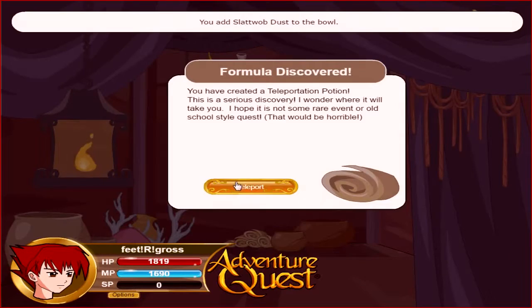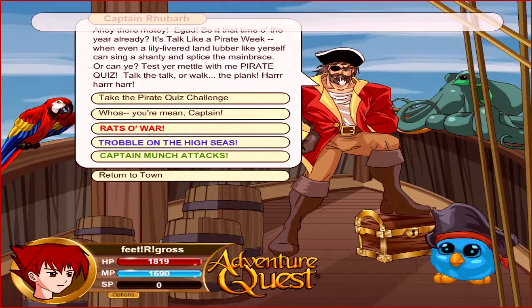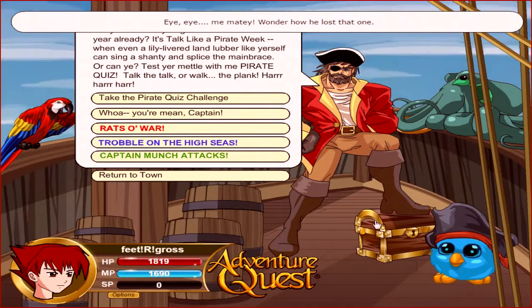You'll either get Talk Like a Pirate Day or you'll get Triple Challenge. If you get Triple Challenge, just flee from the battle, go back to Warlick's shop and try it over again. You want to get Talk Like a Pirate Day.